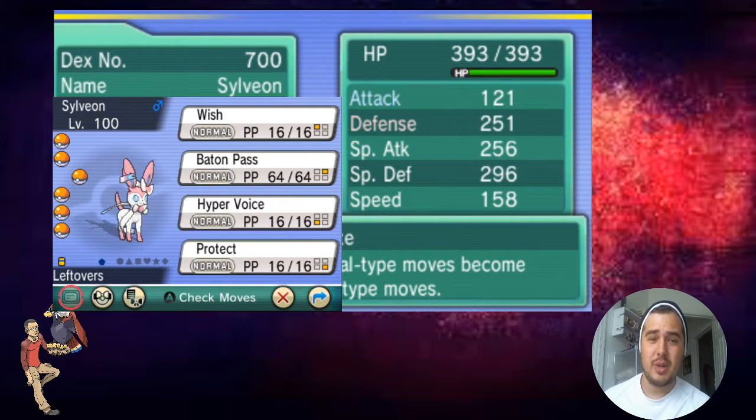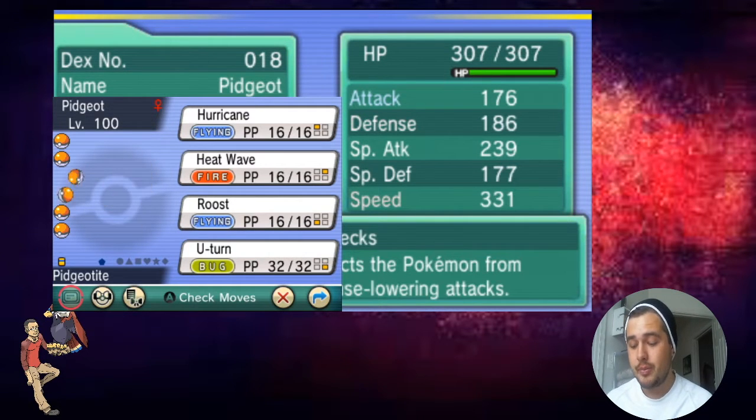Next is going to be a PhysDef Sylveon instead of a SpeDef Sylveon, because Mega Lop is a massive problem and I knew that building this team. I didn't want my other walls to be the only answer I had to it. Sylveon can deal with it pretty well and scare it out, I can Baton Pass on it, and this thing basically lures in steel types that I can trap with Magnezone.